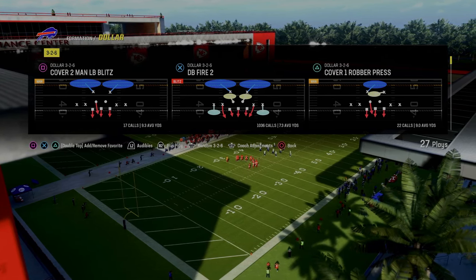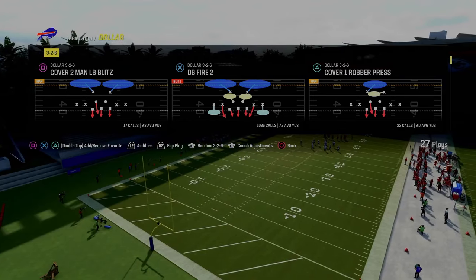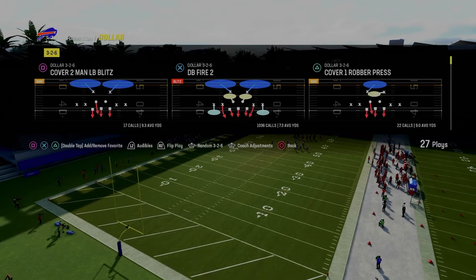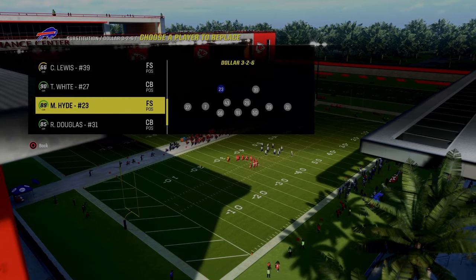The cool part about this is it works out of almost any formation in the game. I like this concept the most out of formations like Dollar, Dime 1-4-6, Dime 2-3-6, and even Nickel 3-3 Normal. If you're in Regs, I would recommend running the Bills with this.